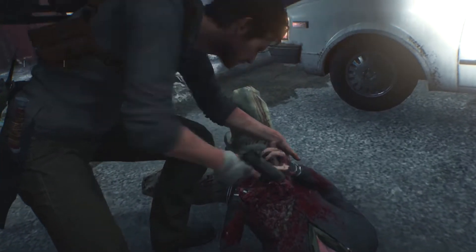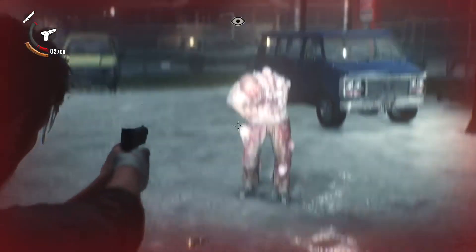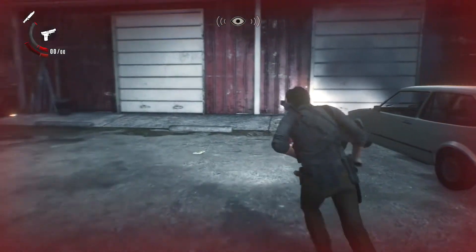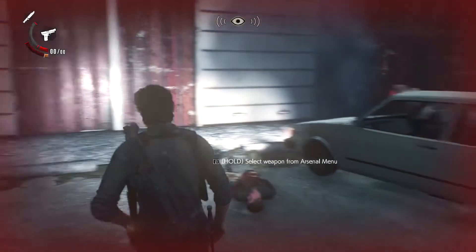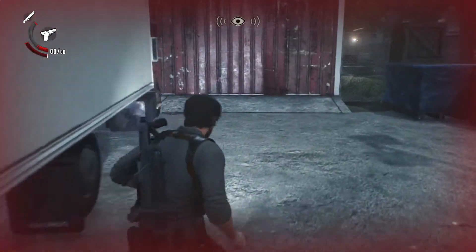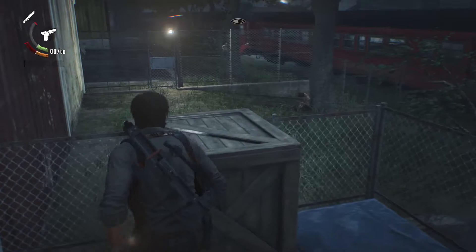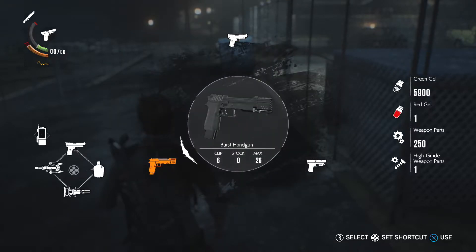New weapon! What the fuck? Out of ammo — two shots to the dome didn't do it. Laser-sighted handgun. The symbi-automatic pistol has been equipped with a laser sight for improved accuracy at longer ranges. Did it come with ammo? Oh my god, this dude is big and tough. Sebastian, climb the box! Or I could just jump the fence here. So we've got a lot of handguns now — it did come with ammo. Yes! We're going to equip that.